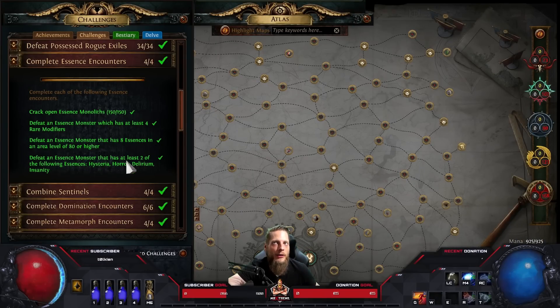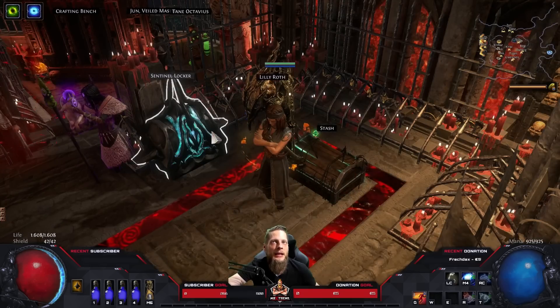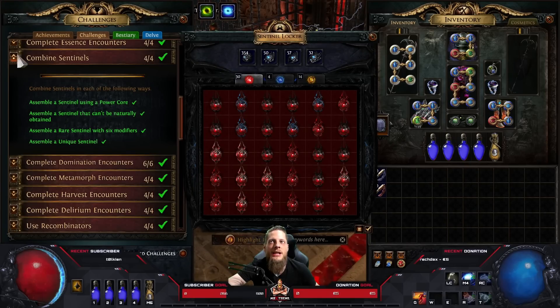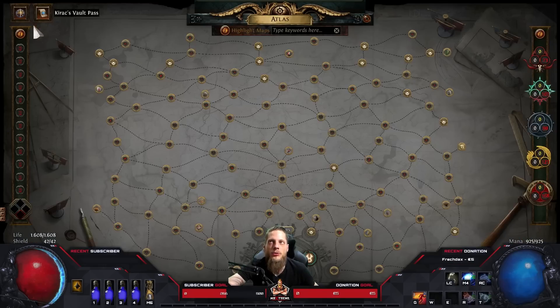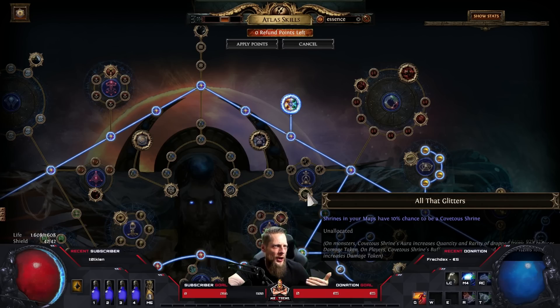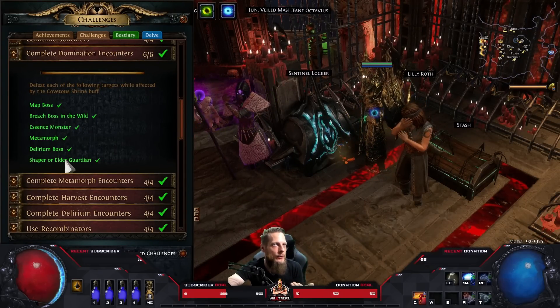Combining sentinels using power cores - Transforming, Amplifying, and Augmenting - you just throw a couple together and those challenges are done. Assembling a unique sentinel is the same. For 'Domination,' defeat a map boss, breach boss, essence monster, metamorph, delirium boss, and shaper/elder guardian while affected by the Covetous Shrine - there is an atlas tree node giving maps a 10% chance for this shrine. You just clear the map, find the shrine, click it, and run to the boss.